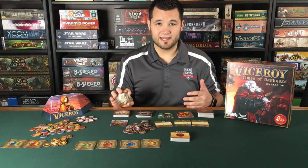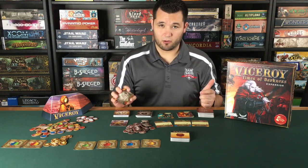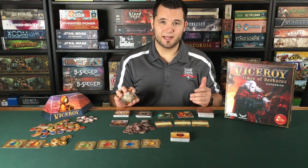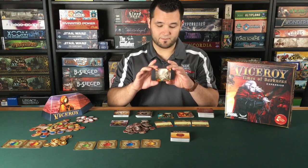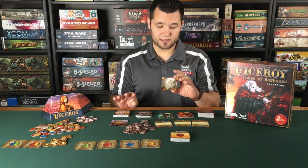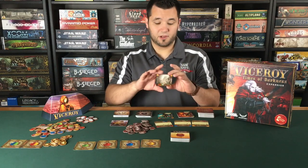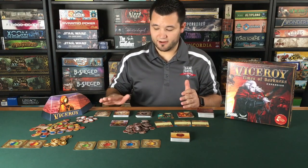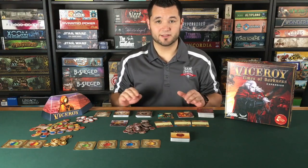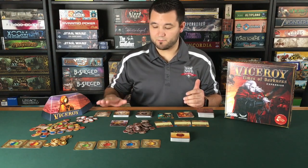In a lot of my games of Viceroy, if somebody got an infinite gemstone as one of the base level cards, that was really powerful and skewed the game, giving them a big advantage at the beginning. What the domain card does is give you four different rewards to choose from: you can gain four gemstones of whatever color you like, a science token, a sword or attack token, or draw an additional card. Plus it gives you the rainbow, so it works with whatever color you want. That's a really good addition — it makes the game more balanced and lets you choose your strategy right from the get-go.